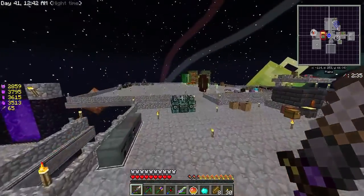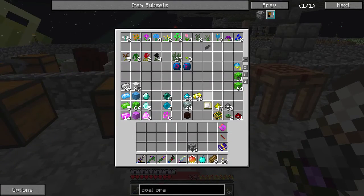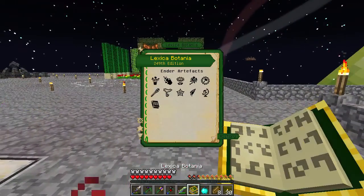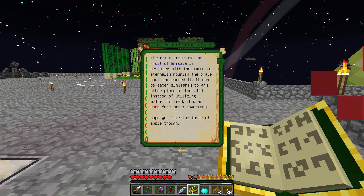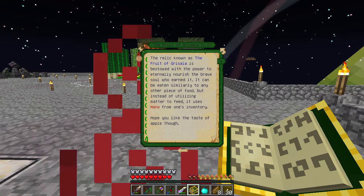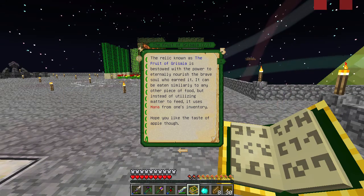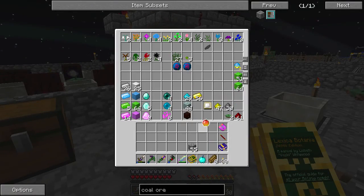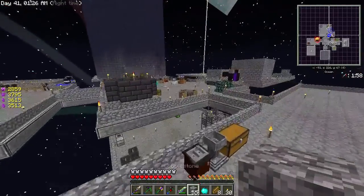It's a relic and it's soul bound to me, so it is mine and it is only mine. Here's the real question — what does it do? We can kill the Gaia Guardian as much as we want, actually, because we have so much terror steel and we just got a bunch of Gaia spirit, so it's not like it would be hard to kill him. The Fruit of Grisea — the relic bestows his power. It can be eaten similar to any other piece of food, but instead of utilizing matter to feed, it uses mana. So it is literally infinite food as long as you have mana. Kind of cool relic, but not one that I plan on using.